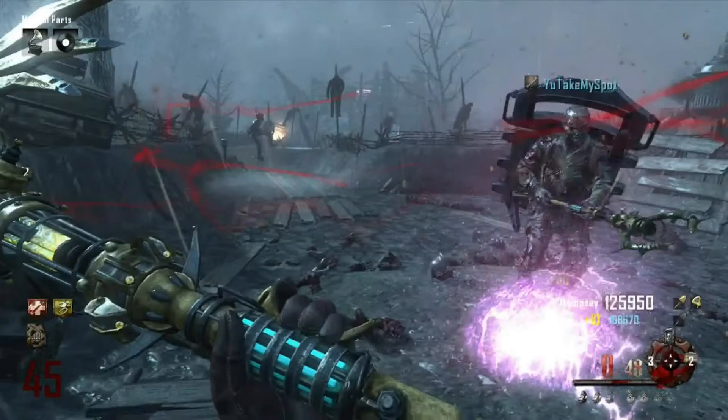Hey guys, what's going on? This is Ayat Yvette here, bringing you a co-op gameplay of round 45 on the new map Origins. It was me and Spot playing. This is our first time getting past round 30, and also our first time getting the staffs — we also upgraded two of them. You guys are going to love these things, they're awesome.